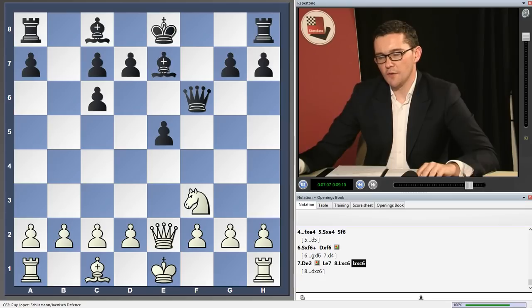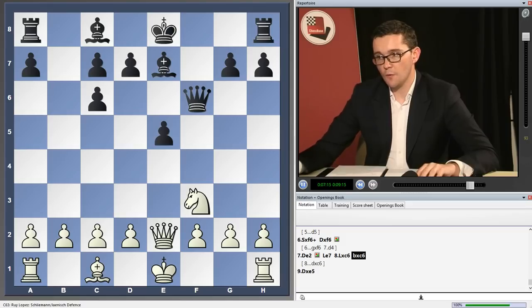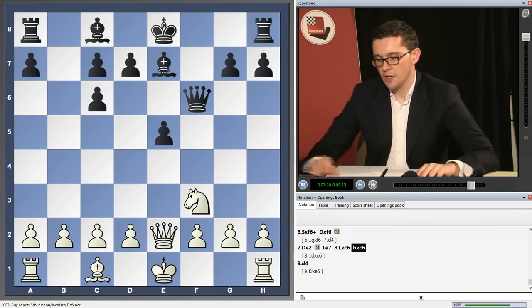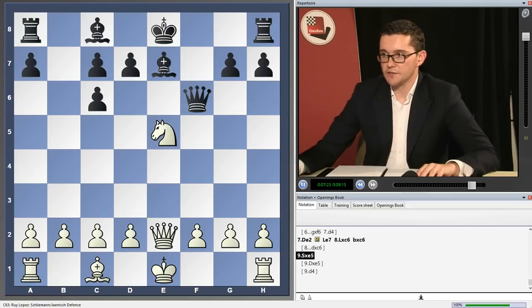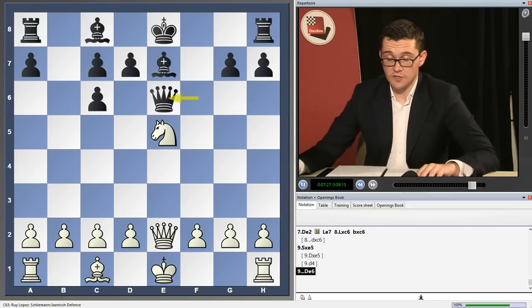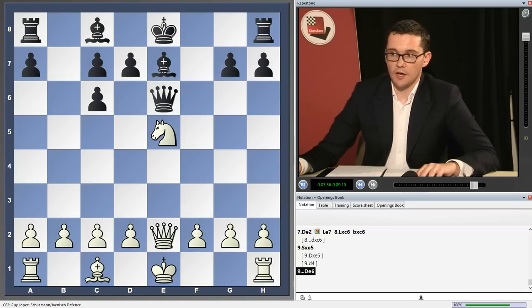I've gone into this position in a lot of detail. Queen takes e5 isn't that serious an idea here, but it is covered. d4 is a dangerous sideline — that's covered. The main line here is knight takes e5, and black needs to know what he's doing, which is queen e6. I've looked at a number of different approaches for white to try to hang on to this extra pawn, and I think I've found fully adequate compensation everywhere.